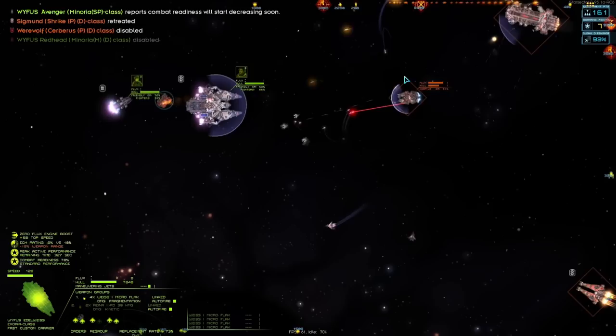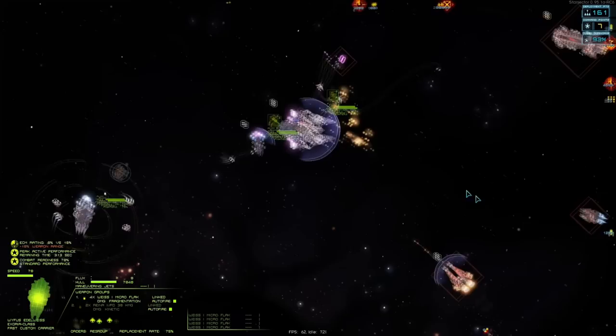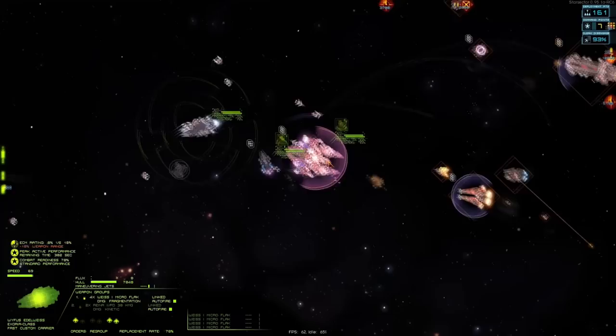Some damage not really going through on the Rhyme — oh, big hits on the Rhyme with some missiles! Huge hits on the Rhyme. The heavy bomber has launched again at full HP — wonderful. Another Kite down, another Hound down. The heavy bomber takes down the Gambit — I love how it basically flies on top of enemy ships and drops a payload literally point-blank on top of them. We've just lost both our Minoria D-class and our heavy bomber. Oh dear. The Minoria SP's combat readiness is going to start decreasing soon — but I believe we've got this.